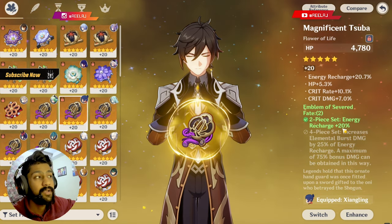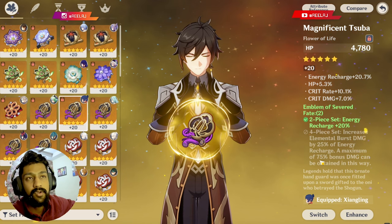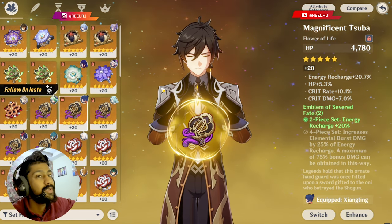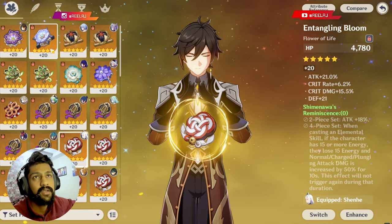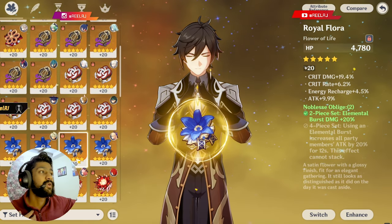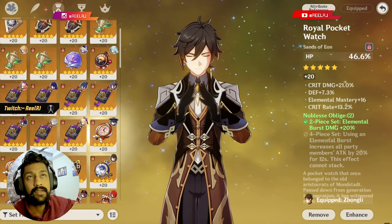The 4-piece Emblem gives you 20% energy recharge and up to 75% bonus to your elemental burst damage, and we already know Zhongli deals maximum damage in his elemental burst. Other options include 2-piece Shiminawa, 2-piece Gladiator, 2-piece Tenacity, 2-piece Emblem, and 2-piece Noblesse.